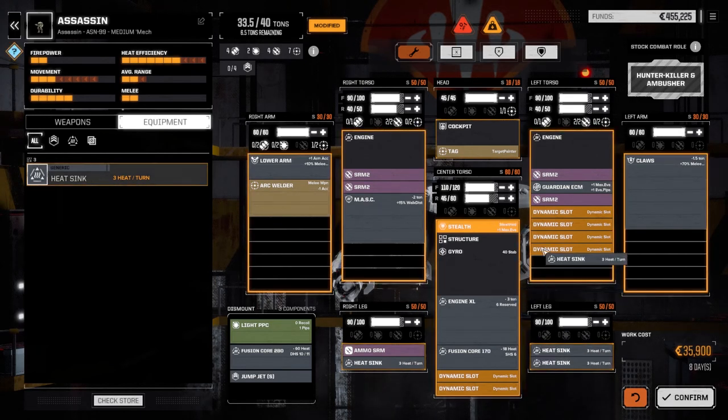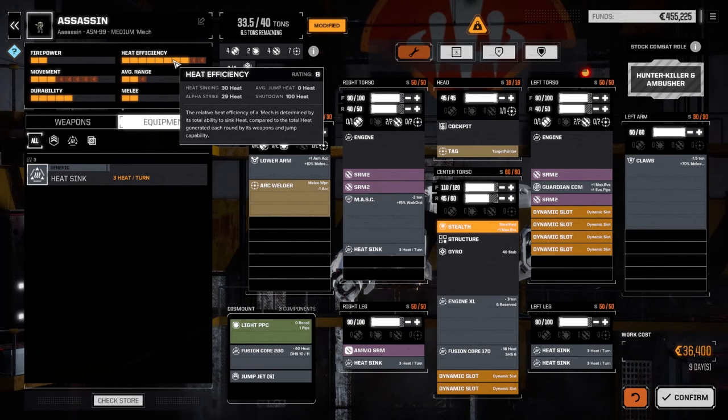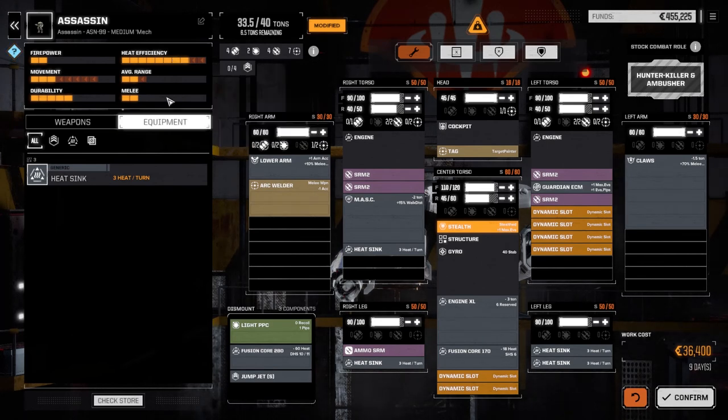Three heat sinks in the legs and one more somewhere else. Okay, it's not too bad right now - 29 alpha strike, heat sinking 30, so that's okay. Now we need to figure out weapons. We need to put a large laser in here, which is 5 tons, and it's going to throw the heat off big time. Let's look at our weapons - I don't think we have a whole lot.